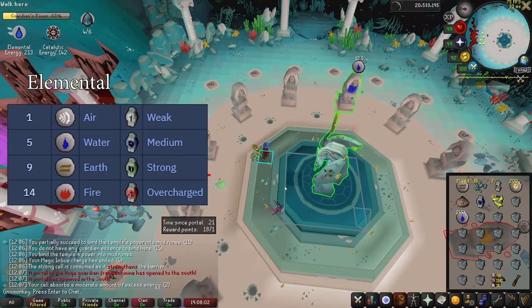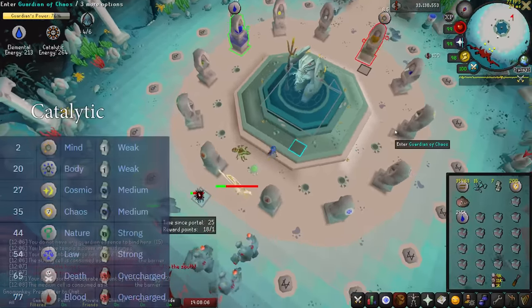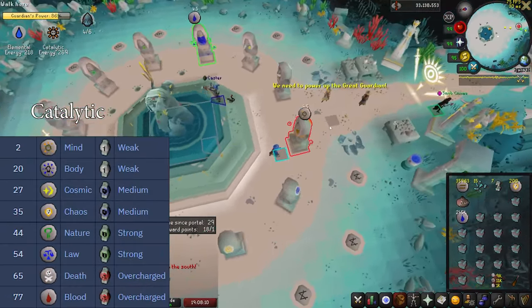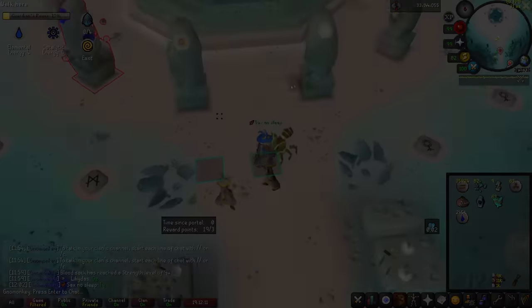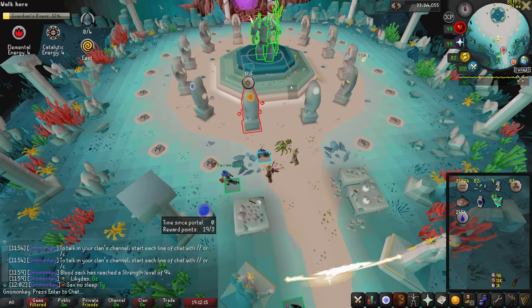Elemental altars are as basic as it gets — air provides the weakest and fire provides the most powerful cell. For the catalytic altar, body and mind are weak; cosmic and chaos are medium; nature and law are strong; and death and blood are overcharged.